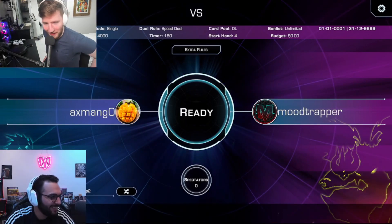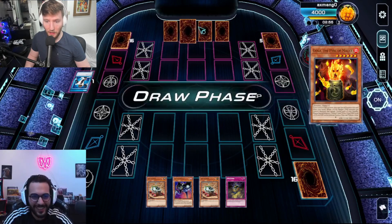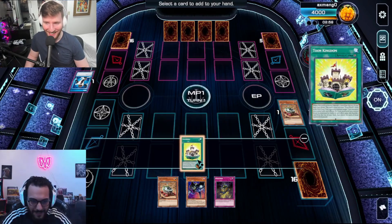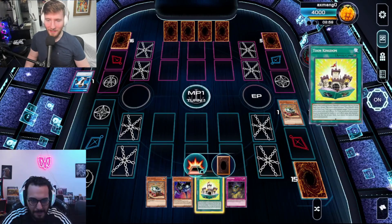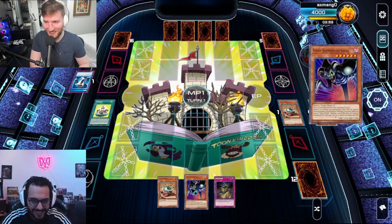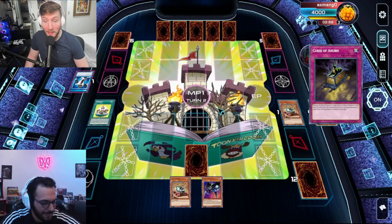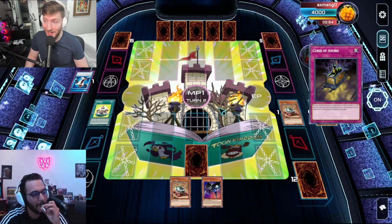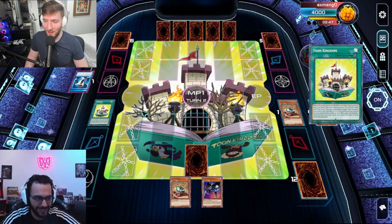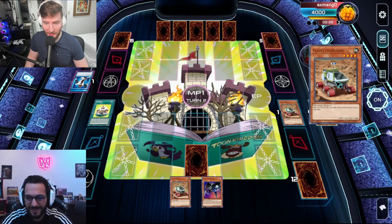Hello everybody, this is your boy Bootstrapper here and I'm here with my co-host Axe Mango for the next episode of the progression series. Who's going first? I think you're going first. Okay, I see you — I didn't know that was my skill. I forgot what my skill was. Links are going to be out next week. I shouldn't have activated the field spell yet — wait, we have Toon Kingdom? Yeah. But the problem is I just saw your hand from restart and I know you counter my stuff. Oh, you could see restart — it could pop your back row. I forgot what deck I'm playing.